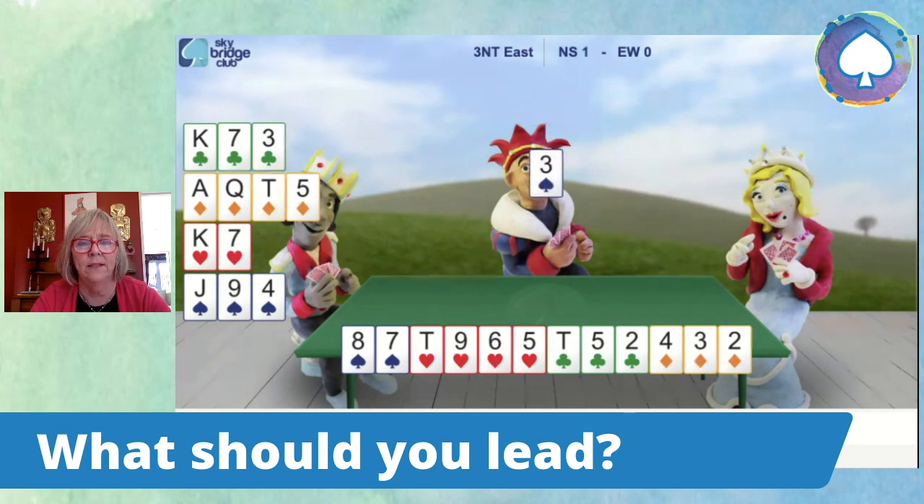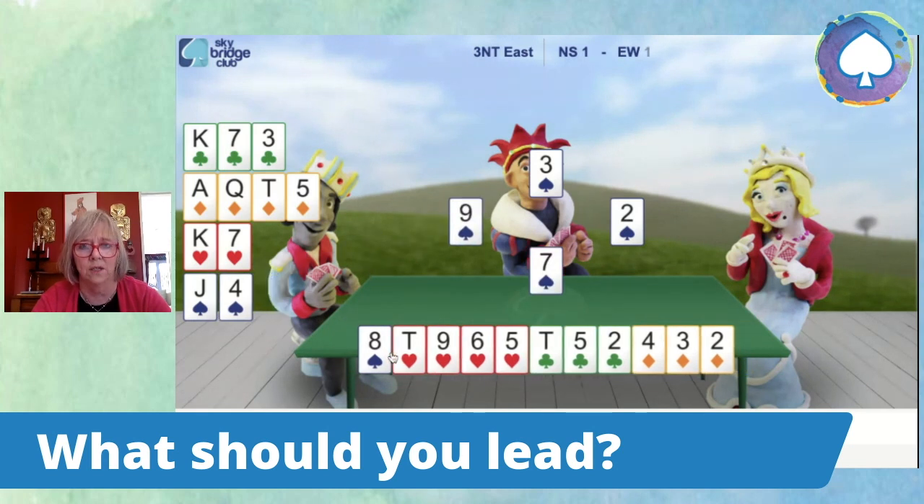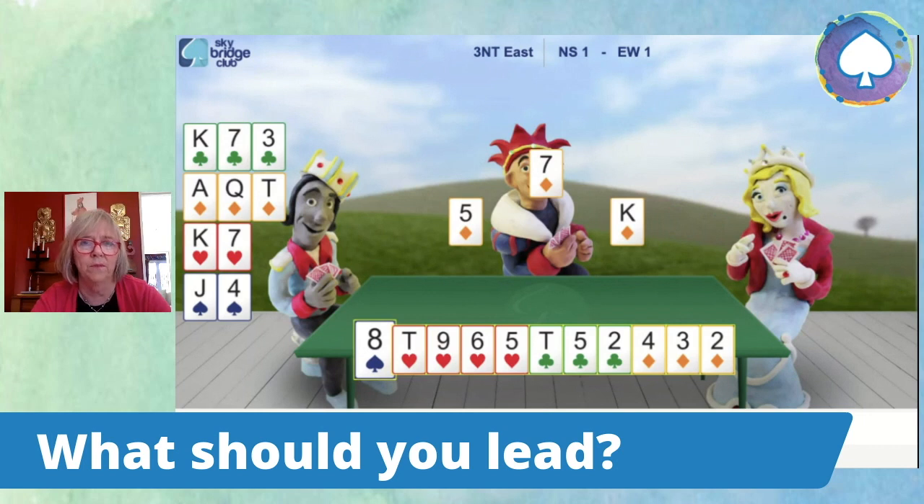Partner produces the ace, and then switches to a spade. Now, as far as I'm concerned, I can see the king in dummy. This hand is useless in defense, and partner's lead of a small spade wasn't very encouraging either. So I'd like to have another think about what I might have done.